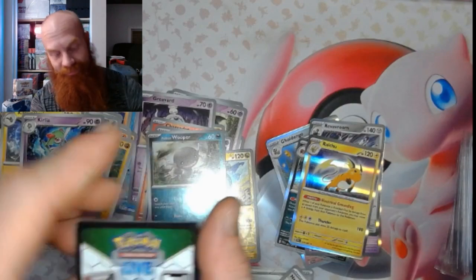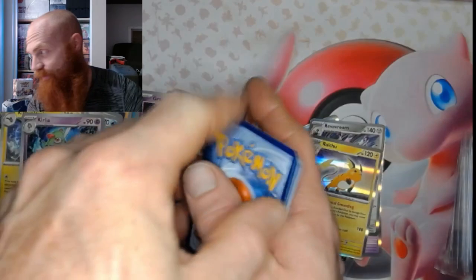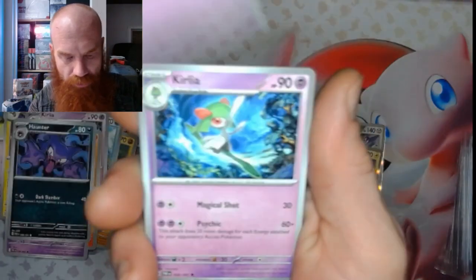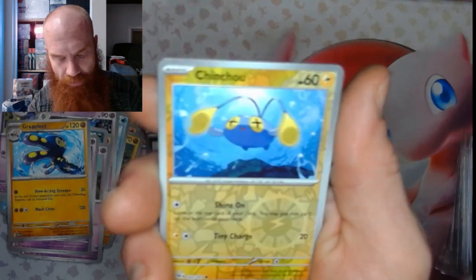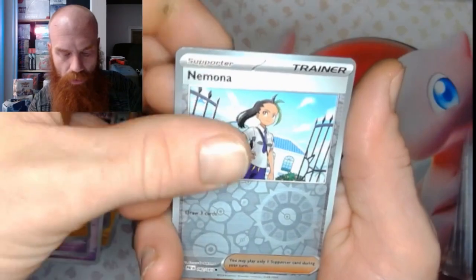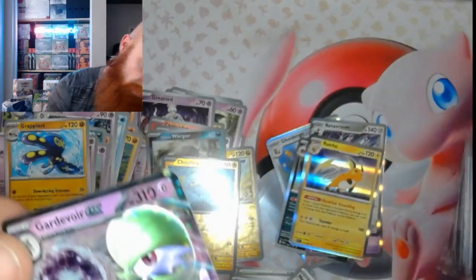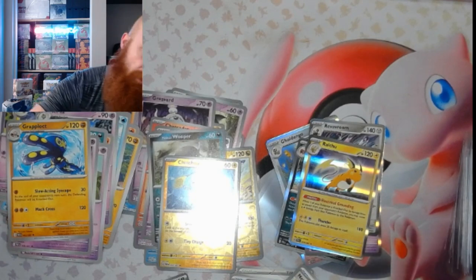Even if it's cool fam, we still got some pretty good hits. We got a Darkness Energy, a Magmar, Fido, a Haunter, Mime Jr., Curlia, Grapplock, Nymona's Backpack, a Chinchow Reverse, a Nymona Reverse, and a Gardevoir EX. Good way to go out fam — ended on a hit.